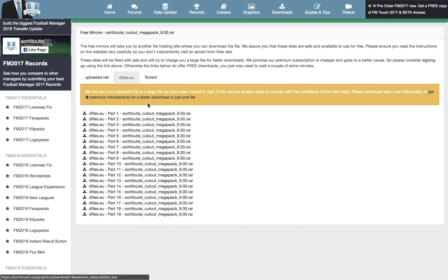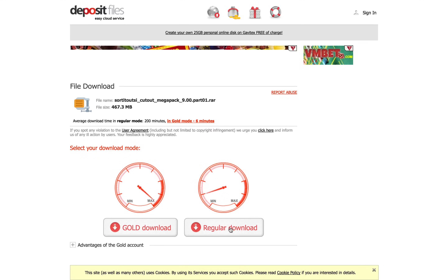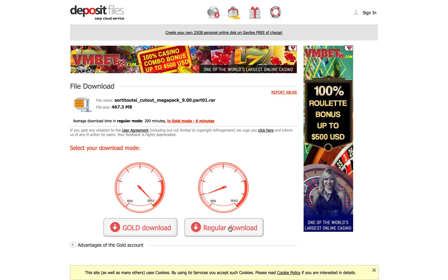I'll just go back and show you DF files as well. You want to click the button that says regular download. There may be adverts around the page that look like download buttons — please don't click any of those. Just click the one button that says regular download.